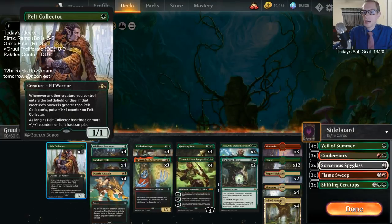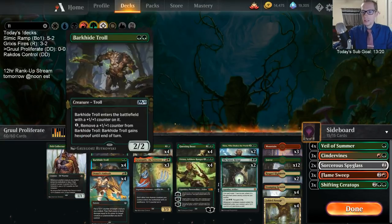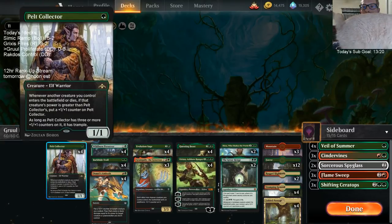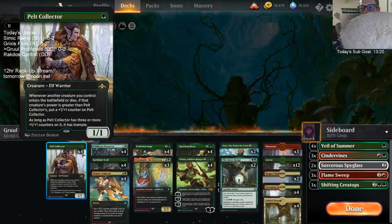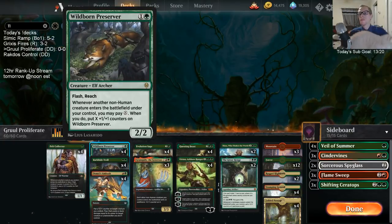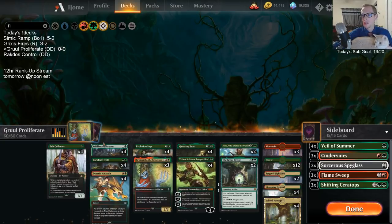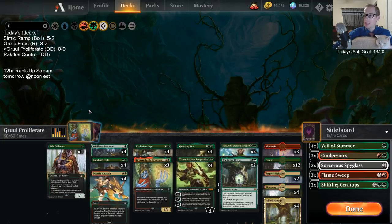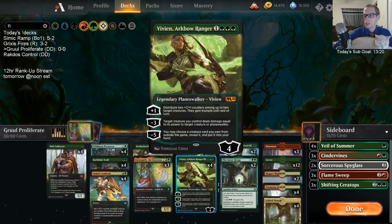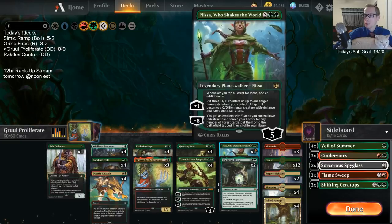We're going to push that +1/+1 counter theme a ton. We have Pelt Collector and Barkhide Troll that get +1/+1 counters - Barkhide Troll just starts with one, Pelt Collector gets them whenever other creatures enter or leave the battlefield that are bigger than it. We have Wildborn Preserver, which you can put +1/+1 counters on whenever you play other creatures and pay mana. We also have the four Vivians which put +1/+1 counters on all of our creatures, and Domri's Ambush puts a +1/+1 counter on our creatures. Nissa makes lands with +1/+1 counters.